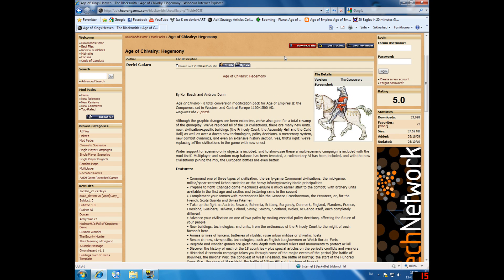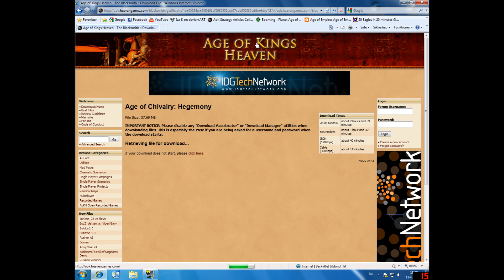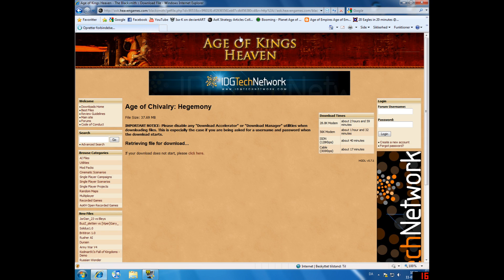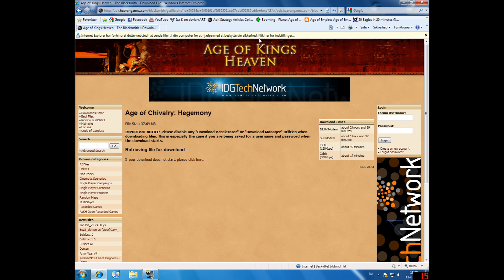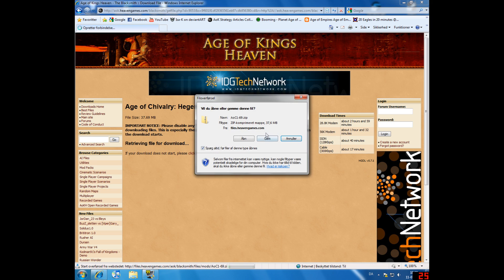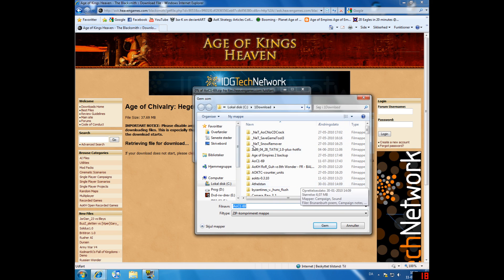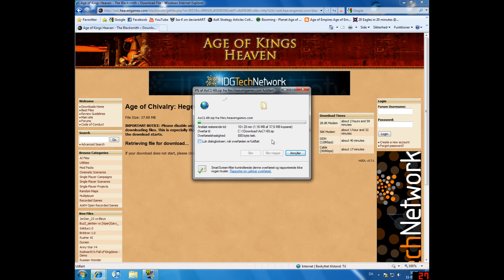Then click the button that says 'Download File.' It will direct you to a page where something will pop down. When it's down, right-click and select 'Save File' — it's in Danish on my screen but it says save file. Click that and choose your location, then wait. I've already downloaded it so I'll just replace it.